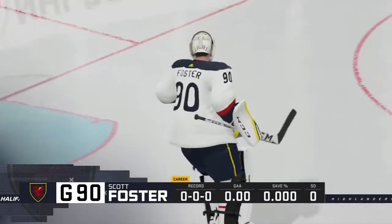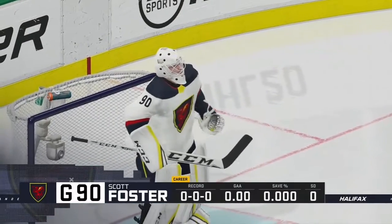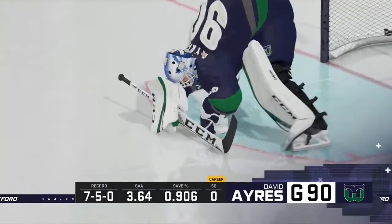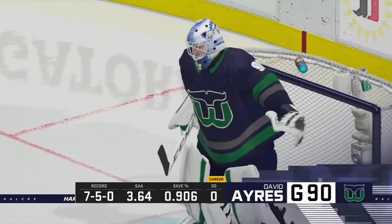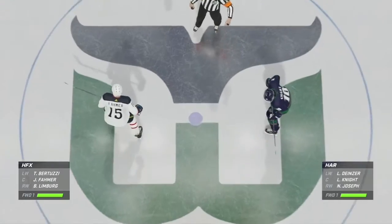I'm looking at each team that's going to try and impose their will on the gameplay. A fast game, a physical game, trying to take it up to their doorstep. Both teams lined up in the middle. We are ready to get things underway.